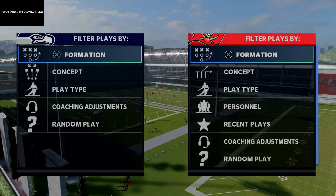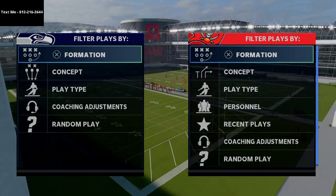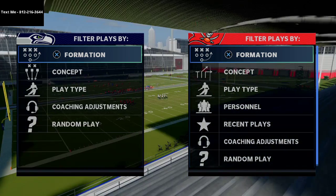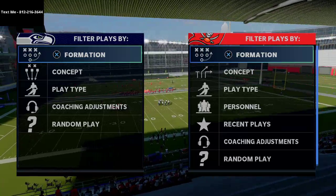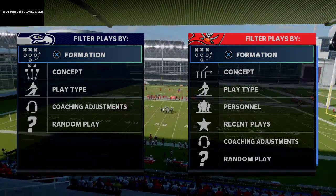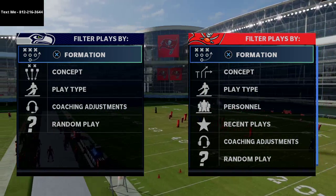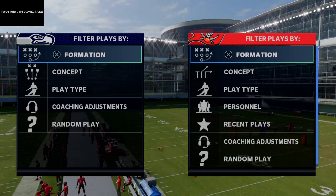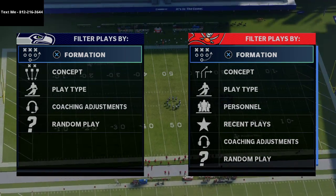In today's video I'm going to break down my favorite pass in Madden 21 to this point, and it's even better than some of the air raid concepts I was working with. It's designed to help you beat blitzes and things like that, and I think you're going to really like it. I'll give you a detailed explanation as to why this play is so powerful and what you can use it for in your offense.